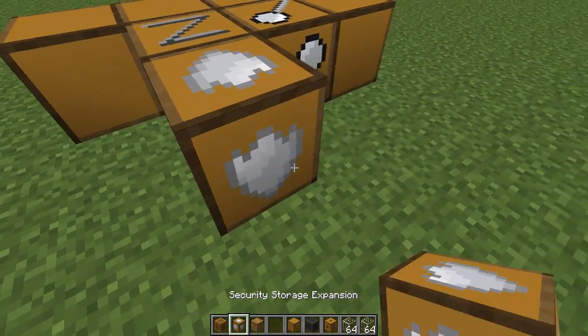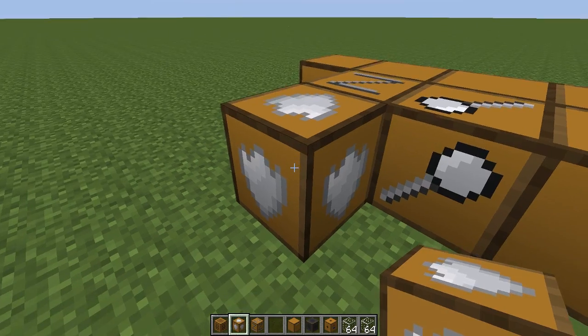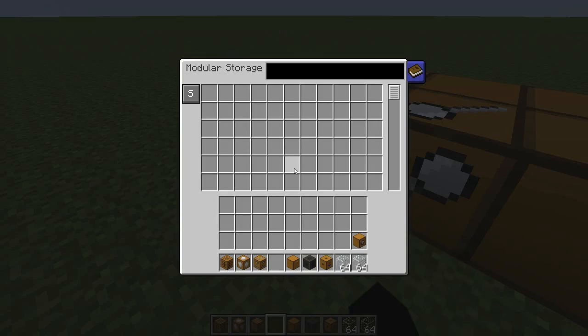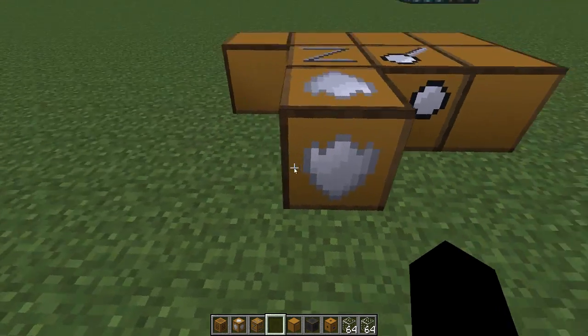Next we have the security storage expansion - by default I believe it has your name on it. Shift right-click to access it, so it's secure. If I had a friend like Docs playing with me, I'd have to put his name in to let him access it. Or you can just click on this and it's no longer secure. Nice and easy.